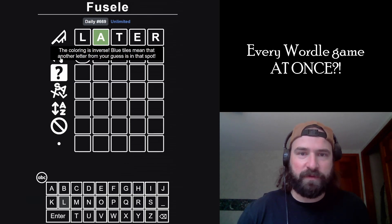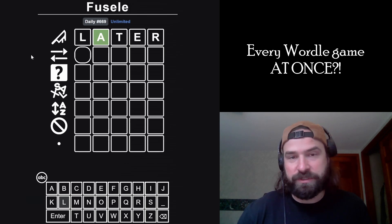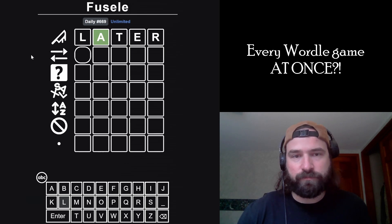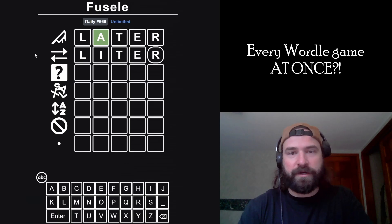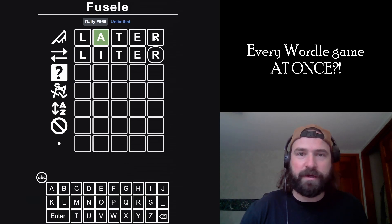So for this one, coloring is inverse. Blue tiles mean that another letter from your guess is in that spot. I almost just want to do 'later' again. I'm going to do 'leader' because that tests an I, and then it retests all the other letters.